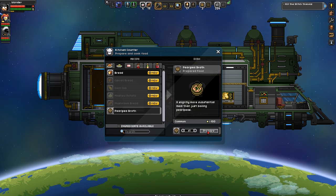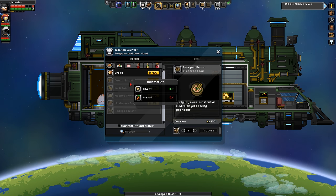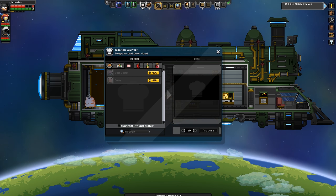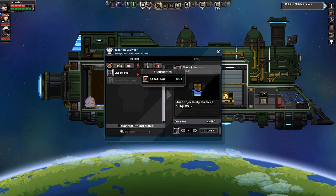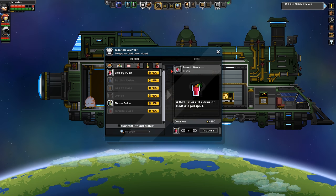We have a kitchen counter now so we can actually make not-shit food. Yeah, like bread, or dumplings, or jam. Chocolate, popcorn. What the fuck's a floppy ruffs? I have no clue but I think it's potato stuff. It's eggy bread basically. I can make bloody pus.